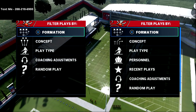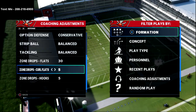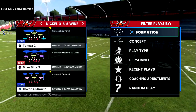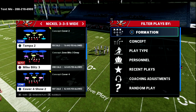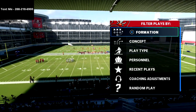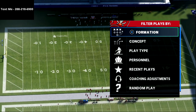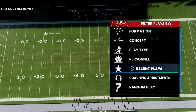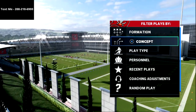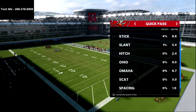If you're new to the channel, make sure to subscribe. My name is Cody, I do videos every day that can help you get better at Madden. The mesh concept is an air raid staple. I'm in the Arizona Cardinals offensive playbook — if you want my entire air raid offensive guide, I'll leave a link in the description. This offense is going to be really good in Madden 22, and it was also really good in Madden 21.